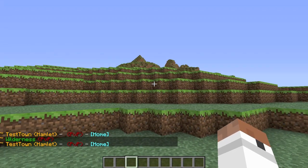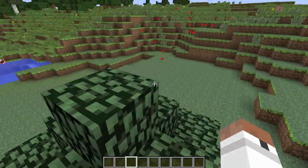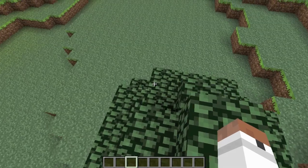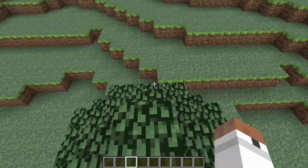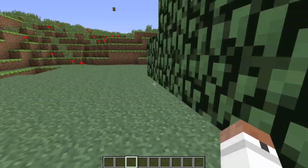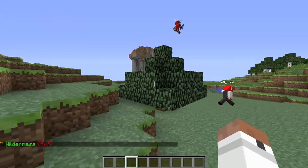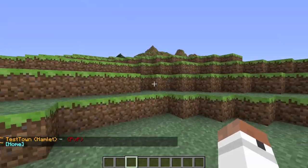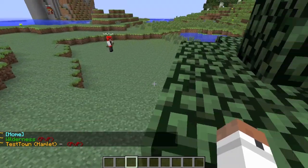When you first join, look for your friends — if they have towns, join them. If you want to create your own town, get a lot of money first, claim land, and then I'd suggest putting a cobblestone wall or fence around it as a barrier. It looks cool with a castle design. This server would be really interesting with lots of towns and wars going on.